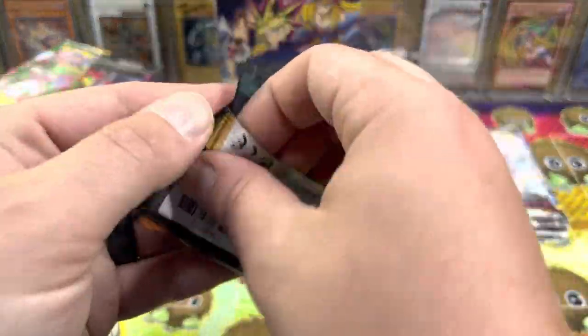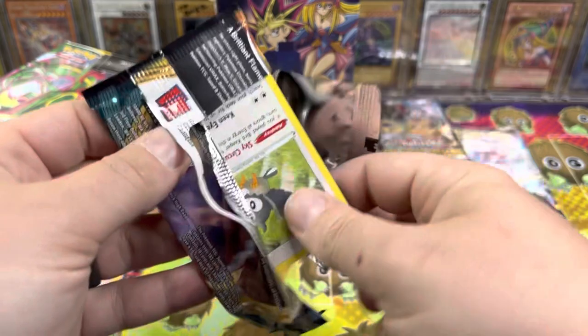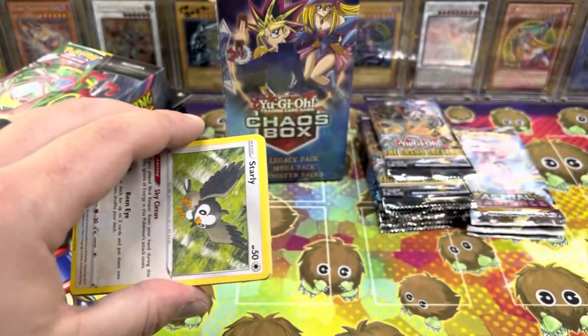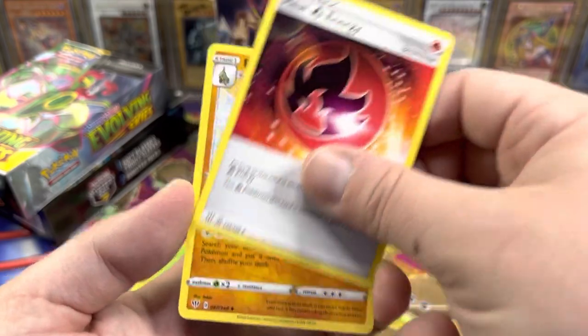We'll go Darkness Ablaze. Like I said, I love when I'm just walking through Kroger with my wife grocery shopping and I see a little Darkness Ablaze hanger. Code card — didn't spoil nothing. It was a Charizard artwork; maybe we can get that Charizard.